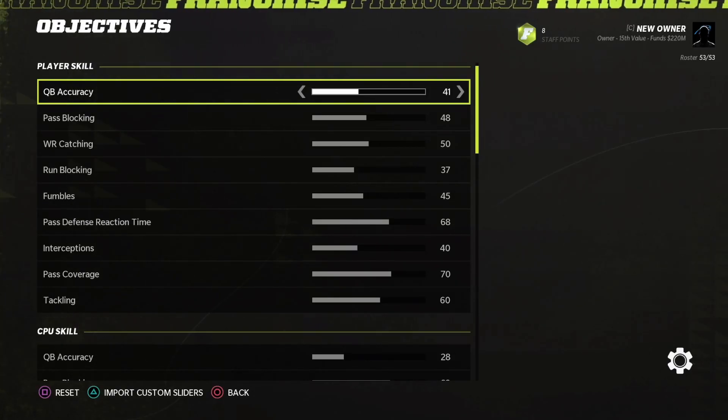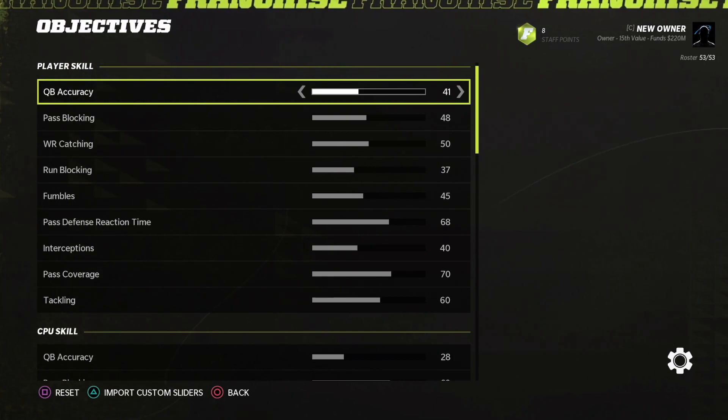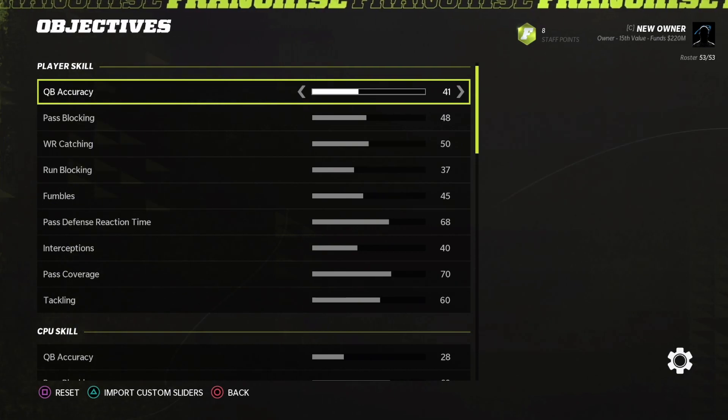What's going on everybody, Floopy Donkey here. It's been almost a month and a half since I put out my latest next-gen slider. These sliders are for next-gen consoles only and for All-Madden or All-Pro. I have my base gameplay settings set as simulation, 13-minute play quarters with a 20-second runoff on the accelerated game clock.